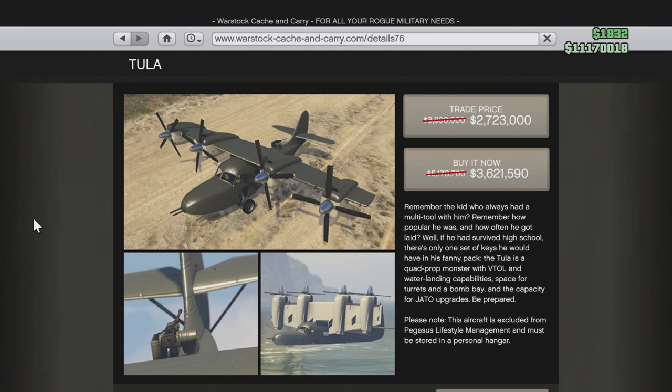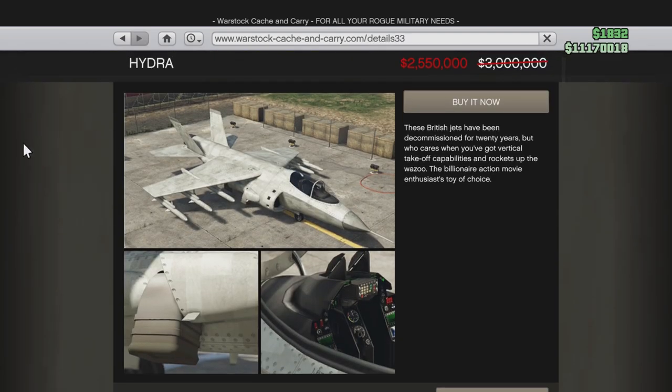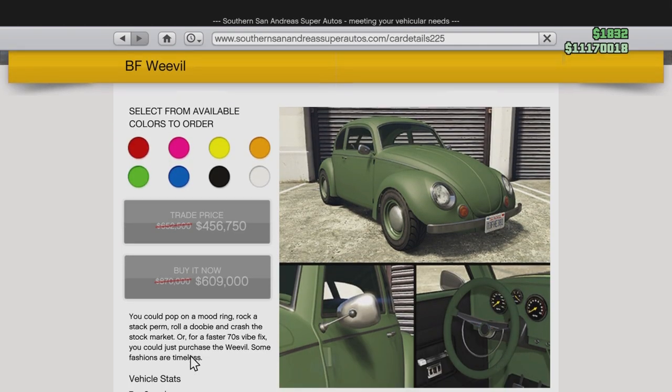Heading over to Warstock Cash and Carry, the Tula is on sale for 30% off, and further down the page you'll see the Hydra for 15% off. Then over at Southern San Andreas Super Autos, the Weevil is on sale for 30% off.